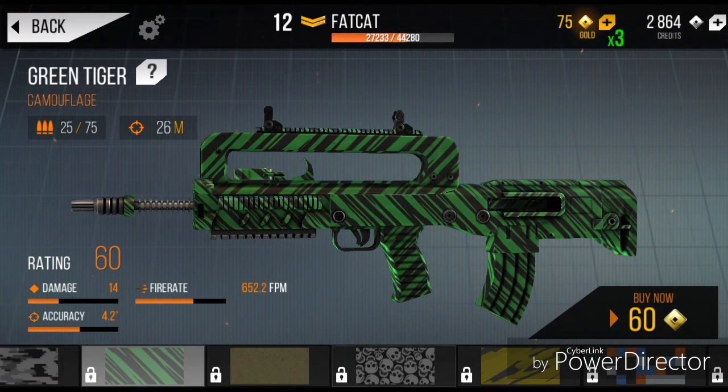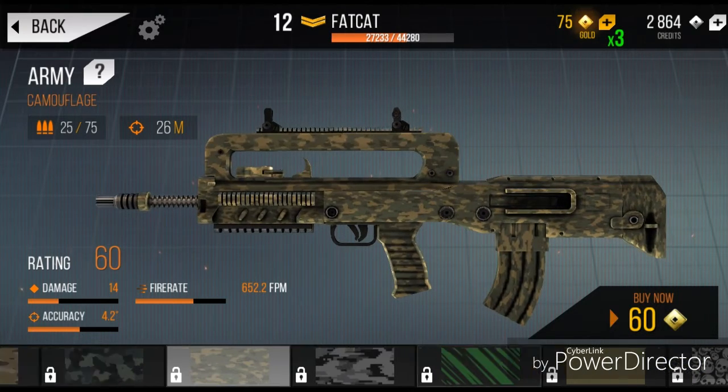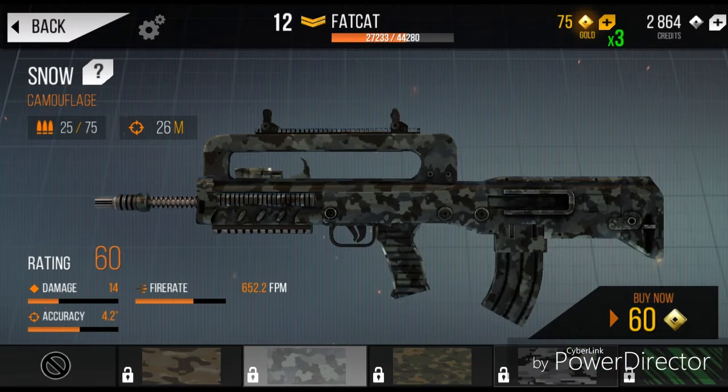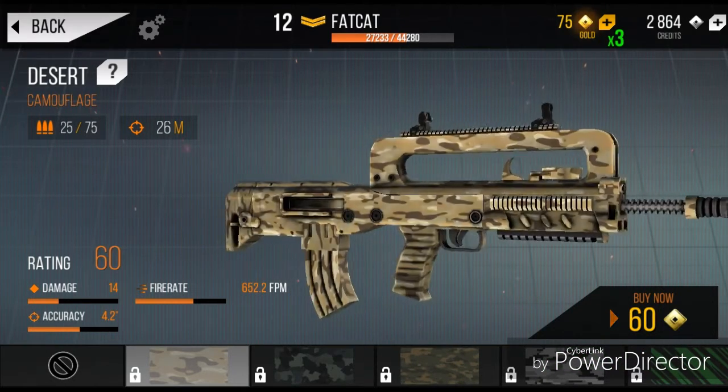We also have Green Tiger, Snow 2, Army Snow, and Desert. Please comment down below which skin you want to see me use for this weapon.